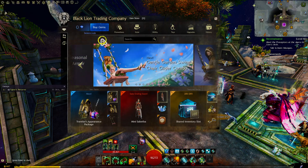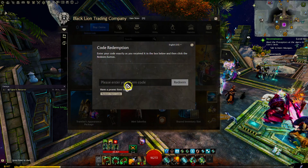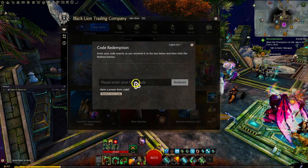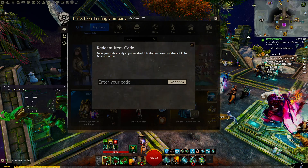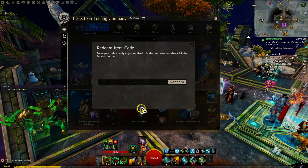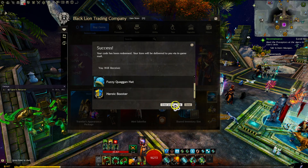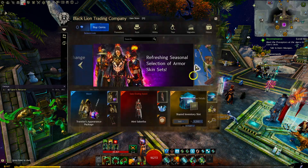Then what you're gonna want to do is hit Redeem Code right there. This one is for a gem code — you just hit Redeem Item Code, paste in or type your code, go ahead and hit Redeem, boom. Then you can either enter another code or hit Done.